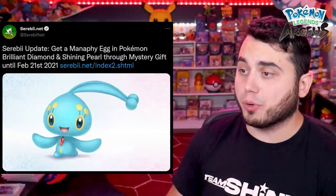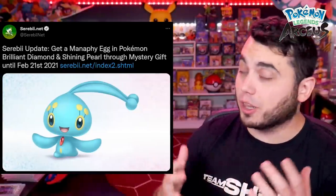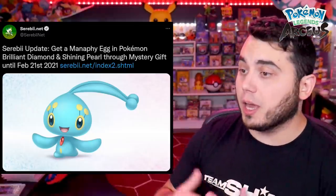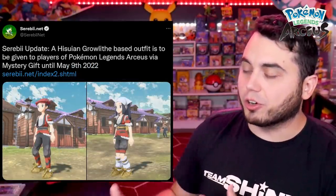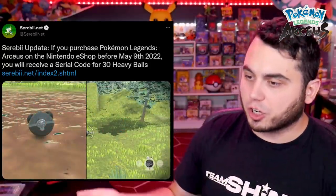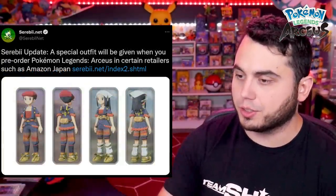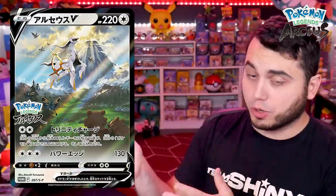Shifting to pre-order bonuses — there's going to be a Manaphy egg distributed for Brilliant Diamond and Shining Pearl through February 21st. The real question is whether it's going to be Shiny huntable, because Manaphy is one of the most elusive Shiny Pokemon of all time. There's also going to be a pre-order outfit for Hisuian Growlithe for players until May 9th. You can also get a serial code to obtain 30 Heavy Balls for the release of Legends Arceus, and there's going to be another special outfit for pre-ordering at certain retailers. Pokemon has also confirmed a special edition Legends Arceus card, which looks amazing — honestly one of the most beautiful artworks I've ever seen.